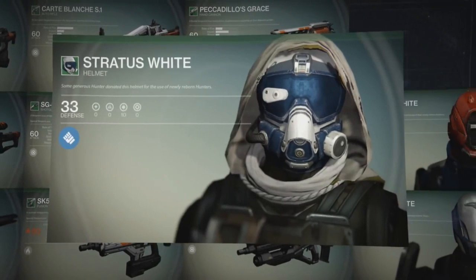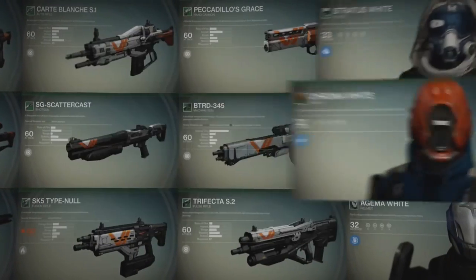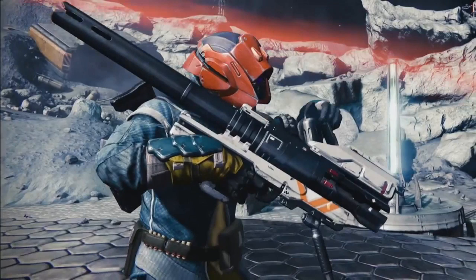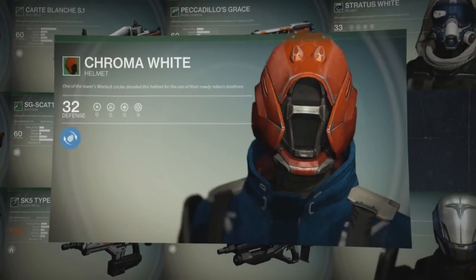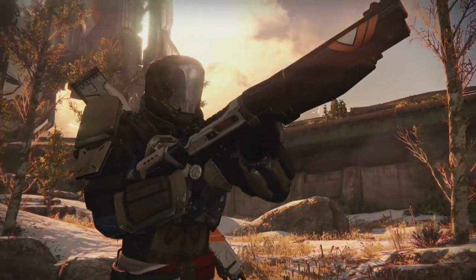Now we get into the armor. First off we have the Stratus White Hunter helmet, which states that some generous hunter donated this helmet for the use of the newly reborn. After that we have the Chroma White Warlock helmet, which states that one of the tower's warlock circles donated this helmet for the use of their newly reborn brethren. And finally, the Ajima White Titan helmet states that the Sun Legion Order donated this helmet for the use of the newly reborn.